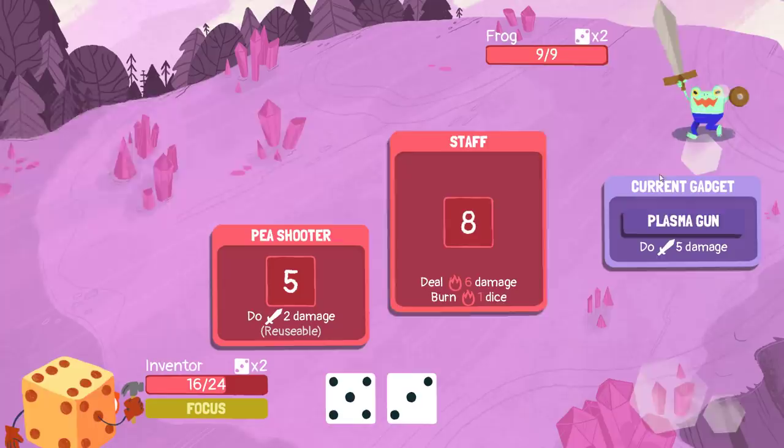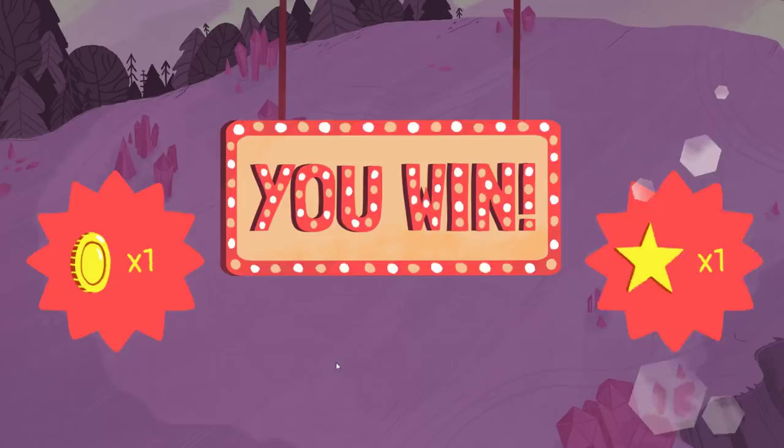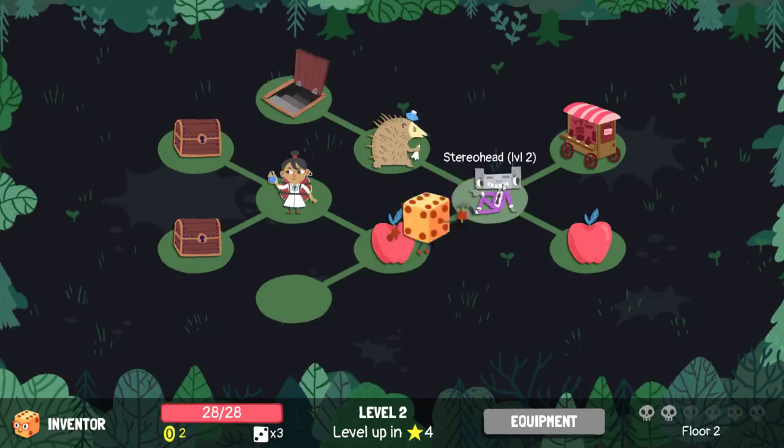That's a bummer, but alas. The frog only has nine health — that's really easy, really easy fight for us. I like the adventure start more, I like that indeed. Pea shooter, thank goodness. Kind of moving really quickly here — freeze to die. Any odd number then we get a freeze to die.